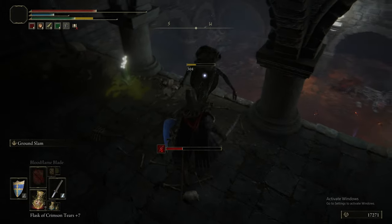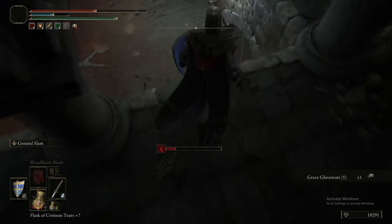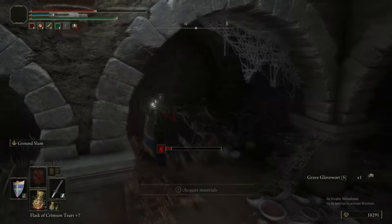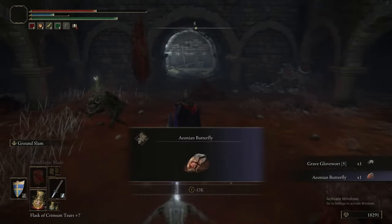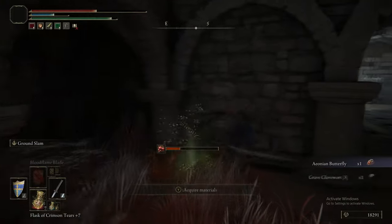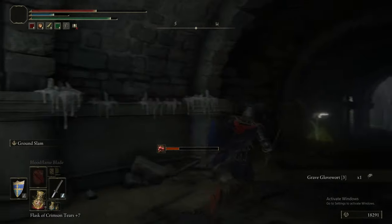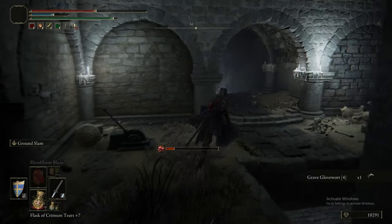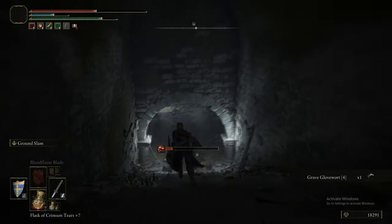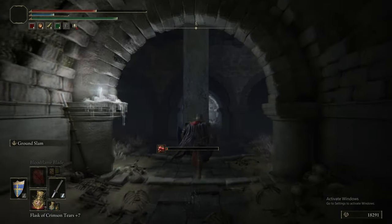So, this guy has glowing eyes, and glowing eyes enemies can drop — I think — five times the amount of normal runes they drop. Yeah, that's correct — five times. So, there is actually a farming method if you're short on runes; there's a method we will show you way later in the game. And if the enemy you farm for that has the golden eyes effect, it can drop something in the realm of about 75,000 runes on kill.